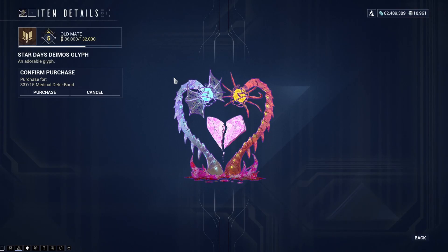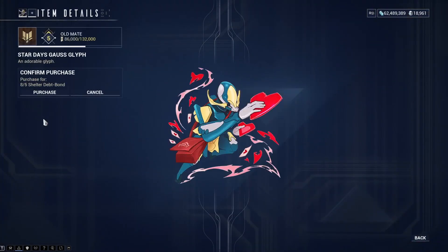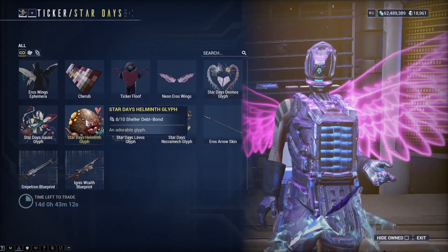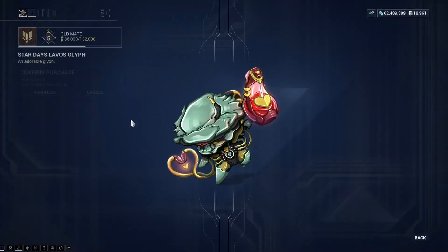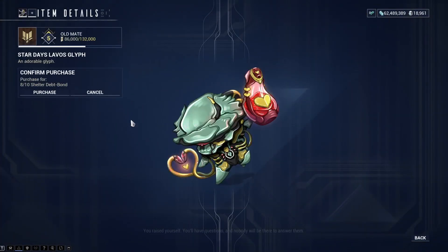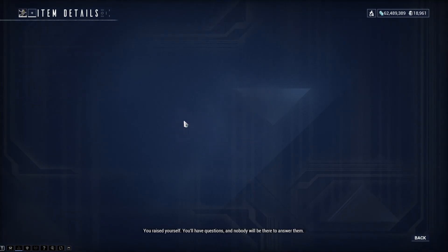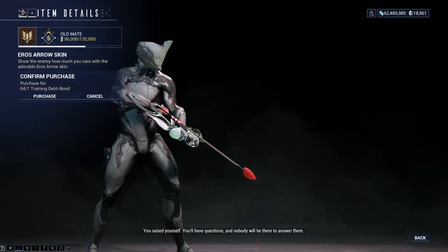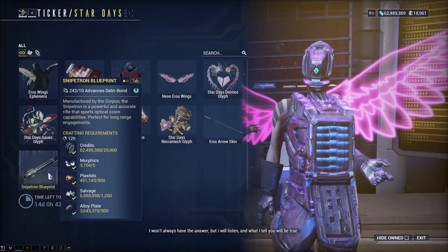The Stardays Demos glyph for 15 medical debt bonds, the Stardays Gauss glyph for 5 sheltered debt bonds, the Stardays Helmets glyph for 10 sheltered debt bonds, the Stardays Lavos glyph for 10 sheltered debt bonds, the Stardays Necramech for 10 sheltered debt bonds, the Aeros Arrow skin for 1 training debt bond, and the Snipetron blueprint for 10 advanced debt bonds.